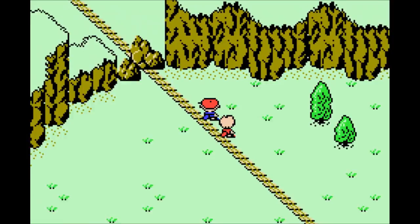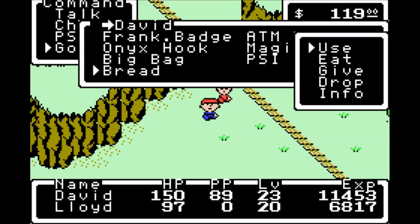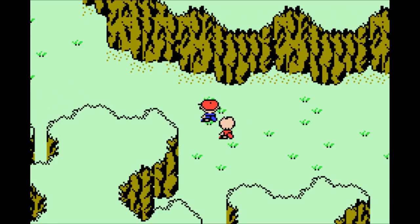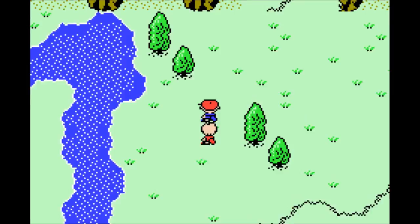We're going to be in here for probably the entirety of the next episode. Looks like some rocks in front of the train tracks. Right here in front of these train tracks, you're going to want to go ahead and use your bread. Recall there was somebody inside the town who said there are rocks blocking the train tracks, but if you shoot a rocket from Duncan's factory it's going to get rid of those rocks — so that's what we're going to be doing right now.